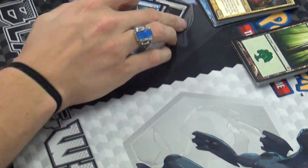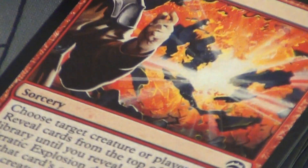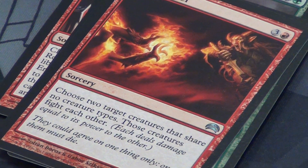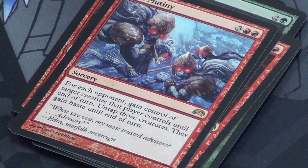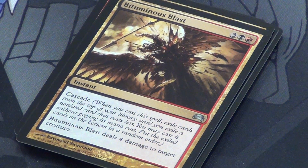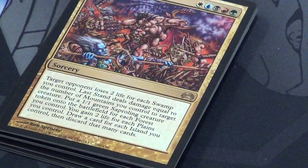Two Cultivate/Kodama's Reach equivalents — draw two and shuffle a card from hand into library. Arc Trail. Erratic Explosion — choose somebody, they reveal from the top until hitting a non-land, and it deals damage equal to that card's mana cost; remaining cards go to the bottom. Beast Within. Cultivate. Rivals' Duel — choose two creatures that share no creature types and they fight. Sunken Hope — at the beginning of each player's upkeep they bounce a creature. Mass Mutiny — for each opponent gain control of a creature they control with haste. Deny Reality — a bounce with cascade. Bit Blast — basically Flame Slash with cascade.